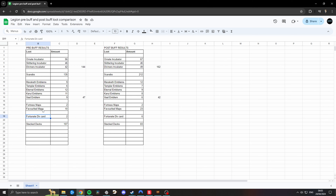Scarabs, maps, div cards — you can see 135 to 212 scarabs, 10 favourited maps to 23, 2 div cards to 6. That's a substantial increase.